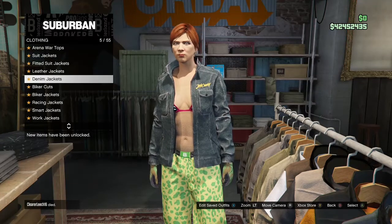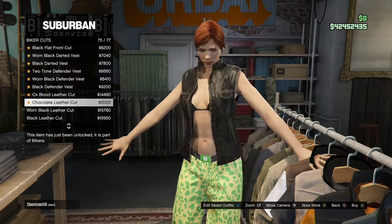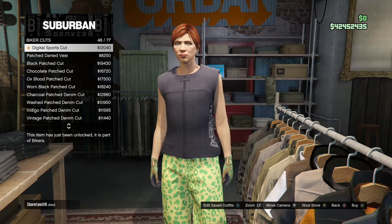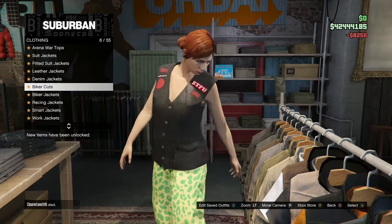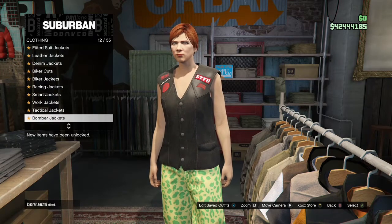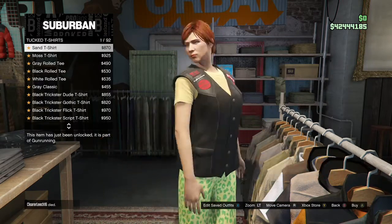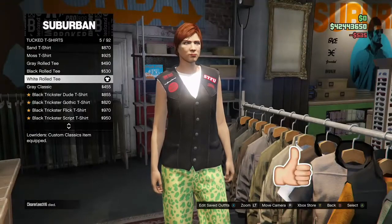For the second outfit, go back to the top section, go to Biker Cuts, and buy the Patched Darted Vest. After that, go back to the top section, go to Tucked T-Shirts, and buy the White Rolled Tee.